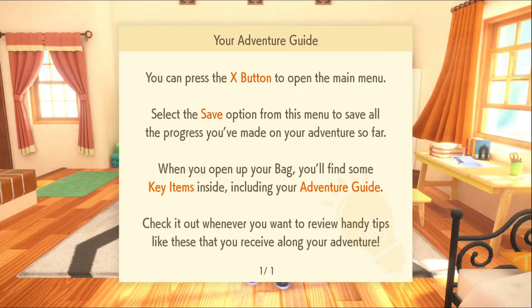You can press the X button to open the main menu and select the save option from that menu to save all the progress you've made on your adventure so far. When you open up your bag, you'll find some key items inside, including your adventure guide.